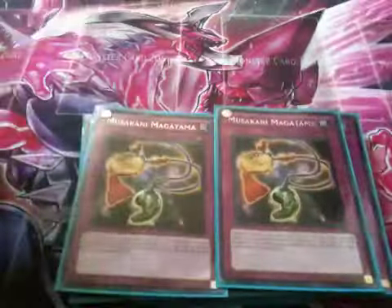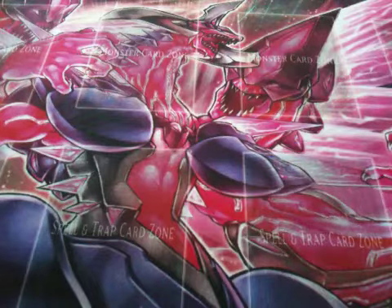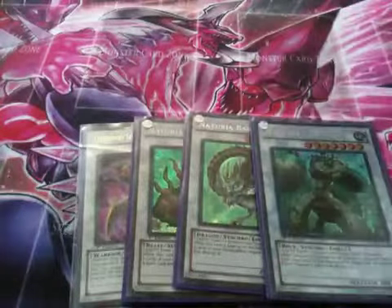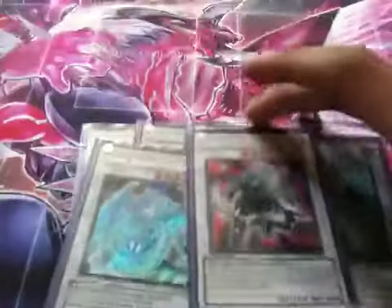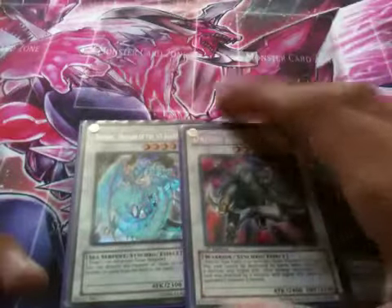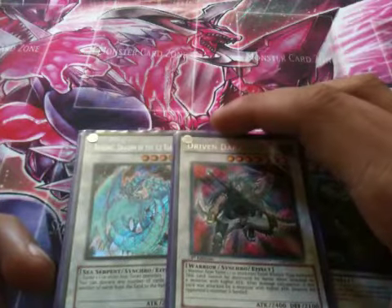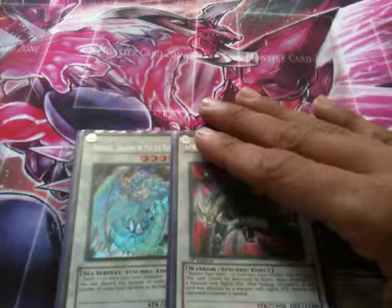The whole deck is basically simple. For the Extra Deck, we have Shien and the Synchro lineup: Beast, Barkion, Naturia Landoise, Brionac, and Daredevil. I'm not sure about Daredevil yet, but it sort of helps with the Dragon matchup.